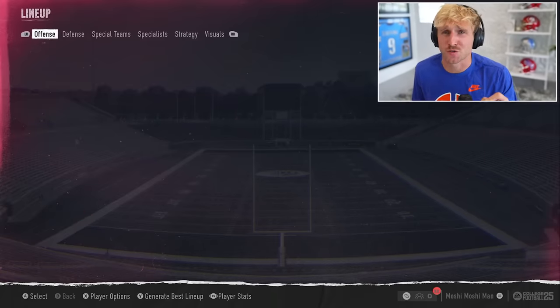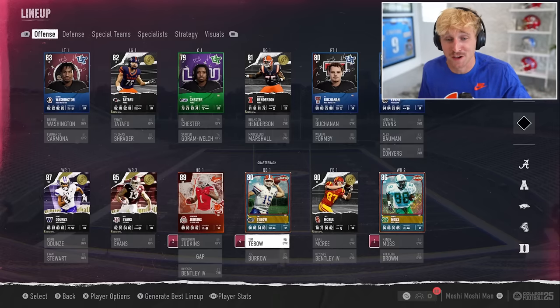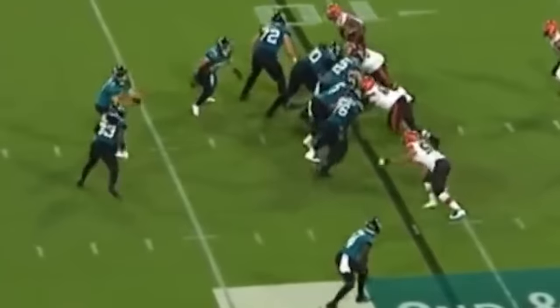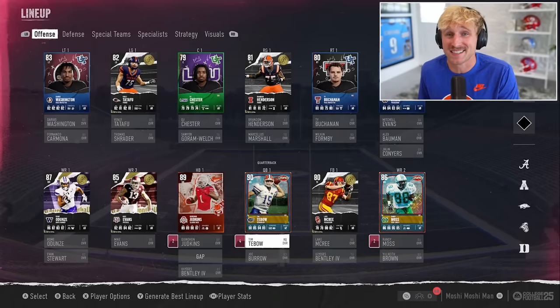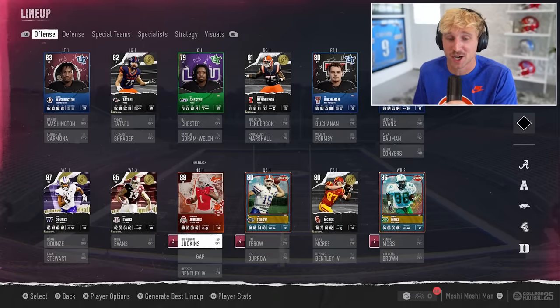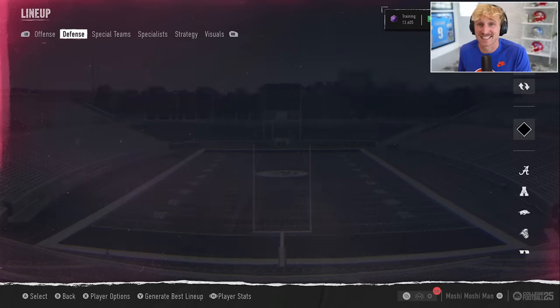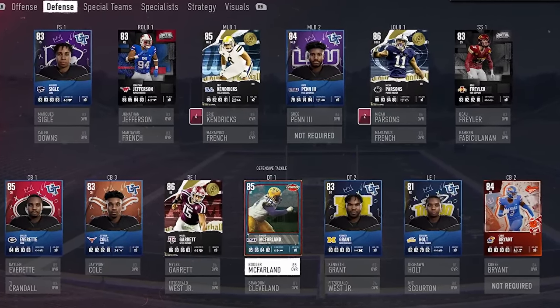If you watched college football when Tim Tebow was in his prime, you watched a magical, magical time for college football. I wish he was incredible in the NFL too, but I think it's just a testament to how hard the NFL truly is, because I thought Tim Tebow was gonna be the best QB ever. Regardless, this is college football and we've got an insane supporting cast: Quinshawn Judkins, Mike Evans, Odunze, Randy Moss, Mitch Evans at tight end. My defense really isn't that great, but we're gonna let Tim Tebow carry us.